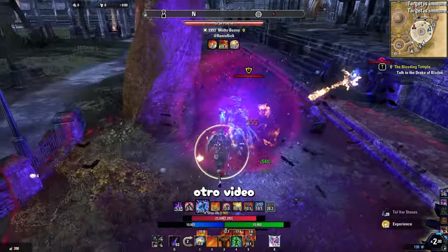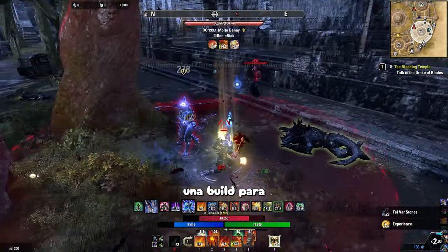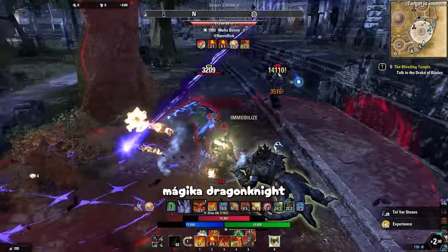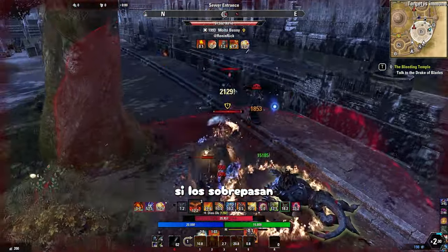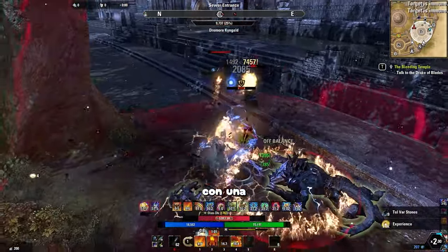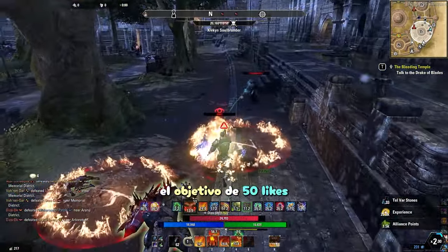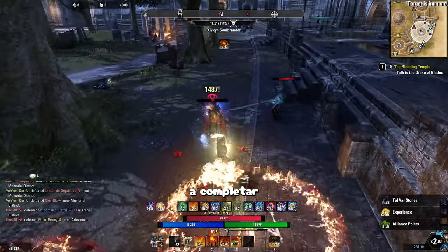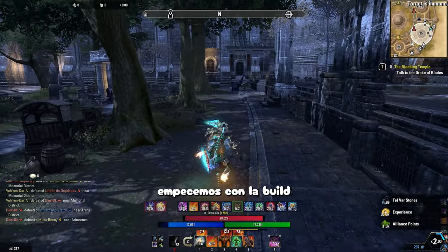Muy buenas, bienvenidos a otro video de Elder Scrolls Online. Hoy traigo una build que me habían pedido muchísimo en el canal: una build para Magicka Dragon Knight. Si bien los Magicka Dragon Knight no tienen la supervivencia que tienen los Dragon Knight de Stamina, sí lo sobrepasan en daño. Así que armé una build con una supervivencia increíble y un daño descomunal. Pero antes de empezar, le puse este video al objetivo de 50 likes. Sé que no es mucho, así que ayúdenme a completar este objetivo para que mis videos puedan llegar a más jugadores. Sin más, empecemos con la build.